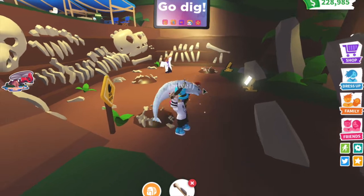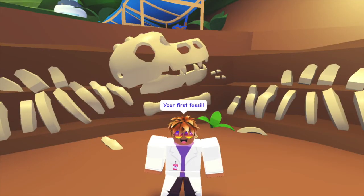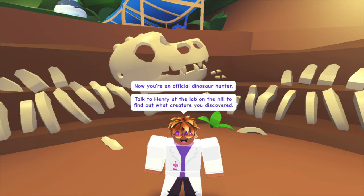I'm just gonna dig everywhere — dig every hole. Oh! What is this? My first fossil! Let's go! Yes, we're official dinosaur hunters — professional! It says talk to Henry at the lab on the hill to find out what creature you discovered.